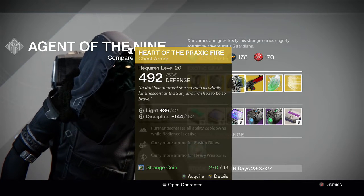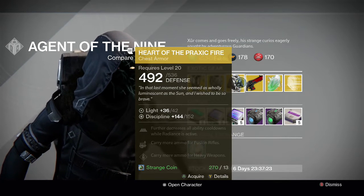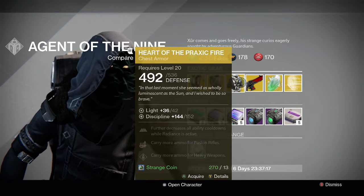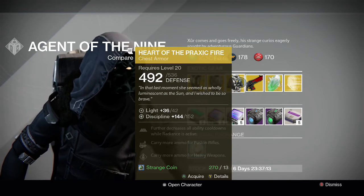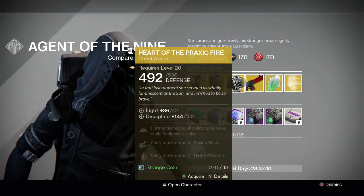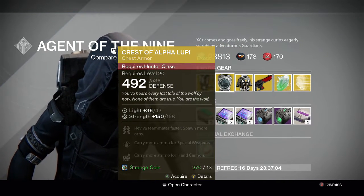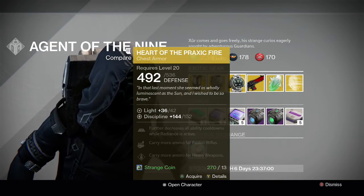For the Warlock we have the Heart of the Praxic Fire — one of the best exotic chest pieces for the Warlock. It has full Discipline and its perks further decrease all ability cooldowns while Radiance is active, and carry more ammo for fusion rifles and heavy weapons. Really good chest piece. I recommend it 100% if you do not have this. I also recommend the Crest of Alpha Lupi 100% if you're a Hunter.